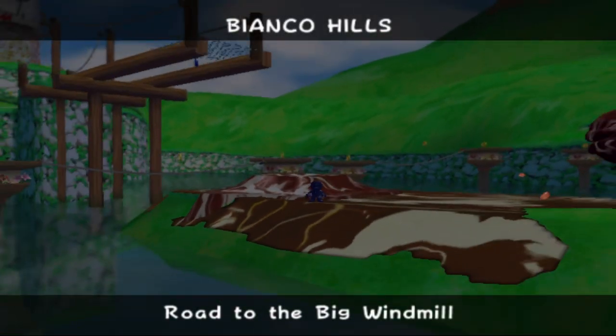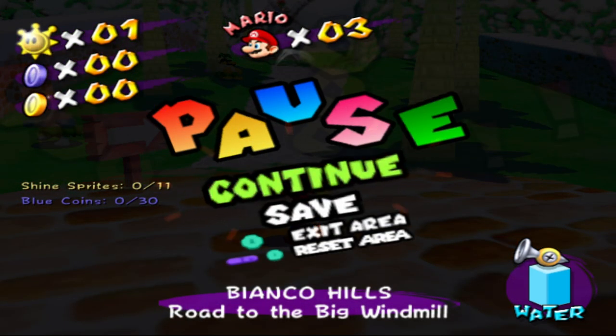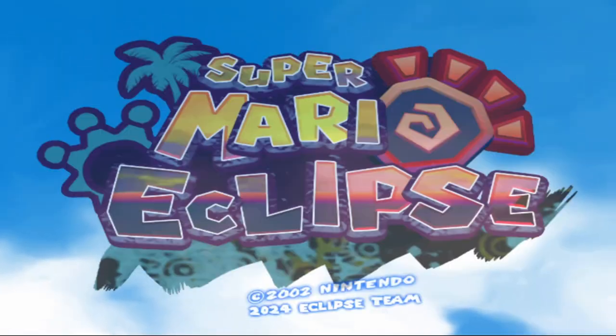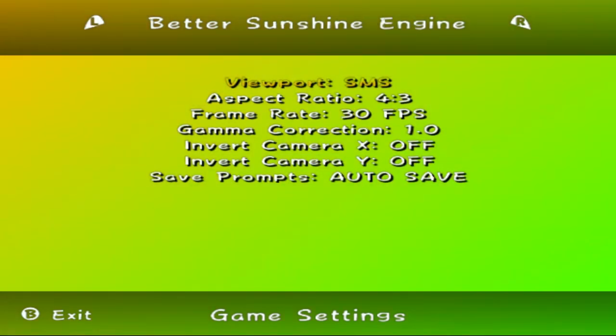It's still dim here too. I hate to beat that guy, but unfortunately — oh look, Shine Sprites: 11, Blue Coins: 30. That's cool actually. Alright guys, I'm going to end the episode here because the training took longer than I thought. Thank you guys so much for watching part one. I hope you guys enjoy — if you did, let me know.